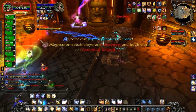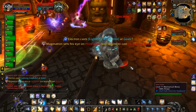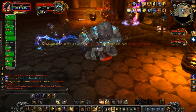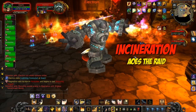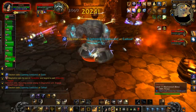Magnatron's abilities are Acquiring Target, which is a red beam that he targets on a specific raid member and hits them very, very hard. In addition, he has an ability called Incineration, which AoEs the raid. It isn't too bad on its own, but in combination with some of the hard-hitting abilities of the other golems, it can be a killer.